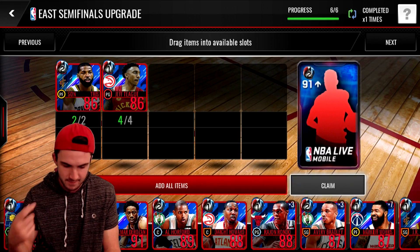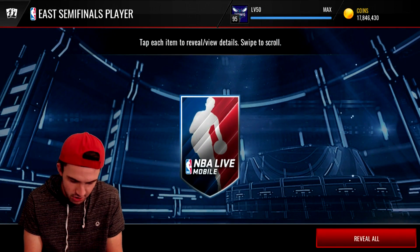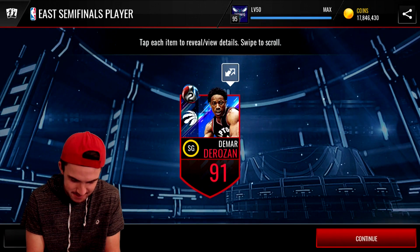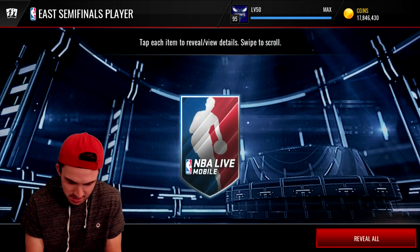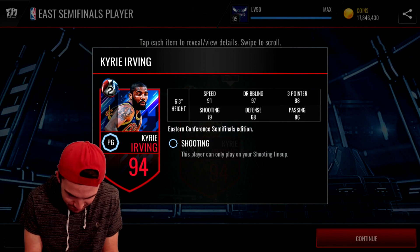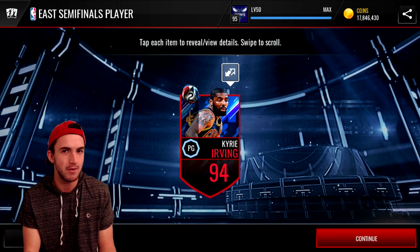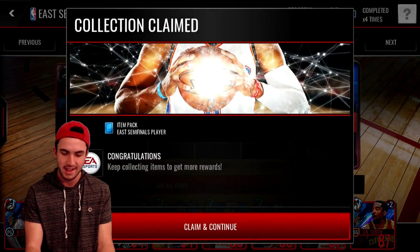I'm really hoping we're not just getting the same card over and over again like we did for the West. Come on East, be kind to me, give me a little bit of variety. We do have enough to open one more 91-plus for the East after this one. Oh, that is a nice card — 94 Kyrie Irving! 97 dribbling, 91 speed, 88 three-pointer. Oh my gosh, that's a beautiful card. I might have to do some gameplay with him. Thank you NBA Live Mobile, it's about time.